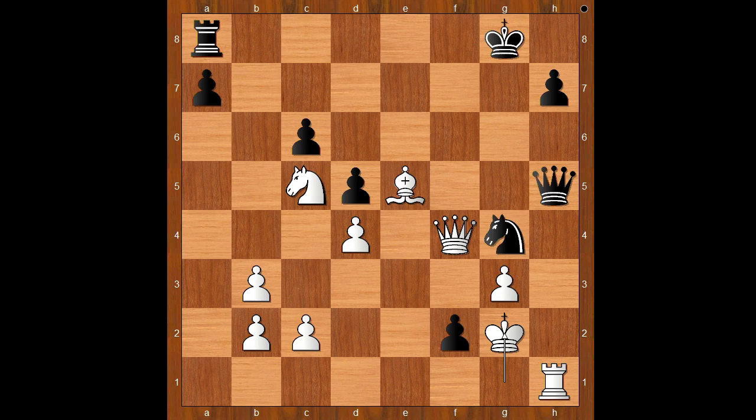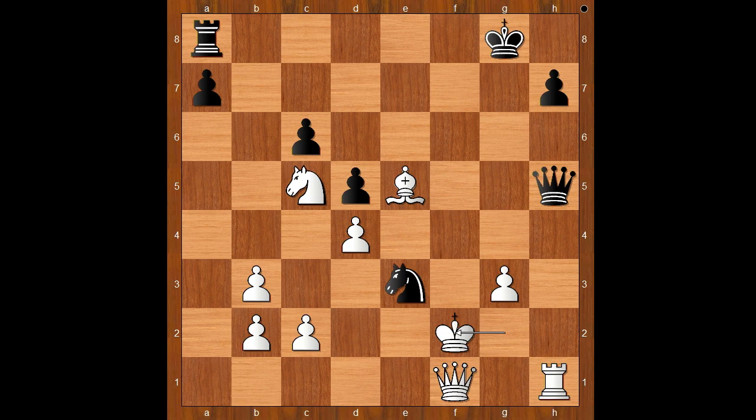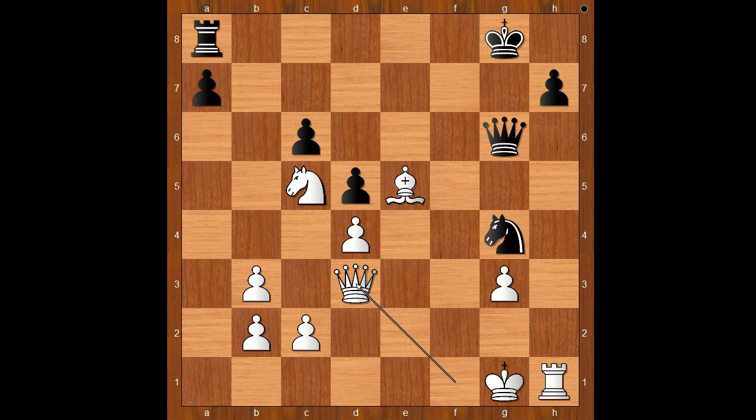One line goes like this: Pawn to F1 queen, then Queen takes queen, Knight to E3 check, forking the king and the queen. King to F2 — if Knight takes queen, then Rook takes queen on H5. If Knight goes to G4, then King to G1, after Queen to G6, Queen to D3, and white is easily winning. What a beautiful game!